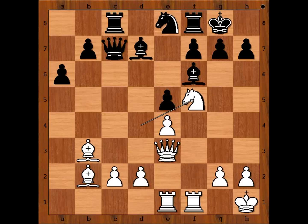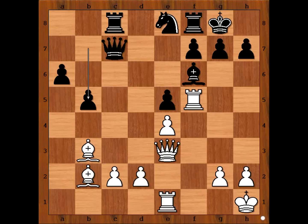Black to move — how should Black continue? Knight to D6, or Bishop takes Knight — what would you do? Gebhardt played Knight to D6. Bishop takes Knight should have been considered. And after Rook takes Bishop, B5, the position looks promising for White.